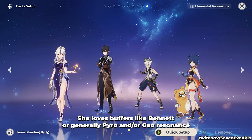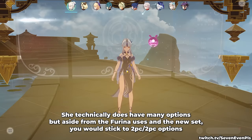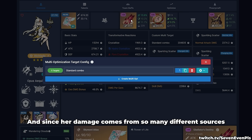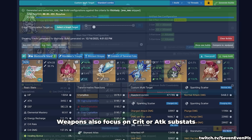Furina is also a very good pairing I've been experimenting with, though it frees you into farming a totally new and specific set. When choosing her artifacts, she technically doesn't have that many options. Aside from the Furina uses and the new set, you would stick to 2-piece 2-piece options. Lavawalker and Thundersoother are technically usable but incredibly situational. Since her damage comes from so many different sources — normal, charged, skill and burst — you don't want to use sets like Emblem or Bolide. Weapons should focus on crit or attack substats; ignore anything with Elemental Mastery or Energy Recharge.